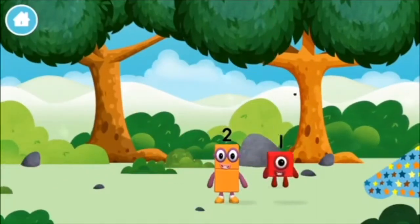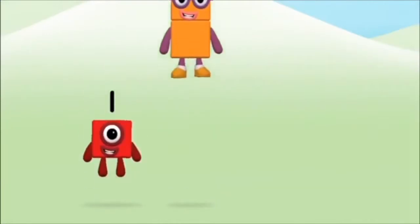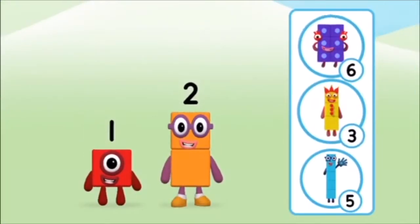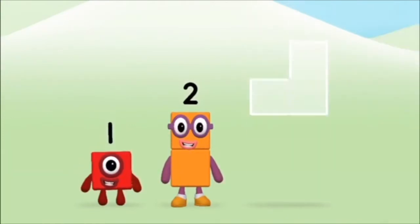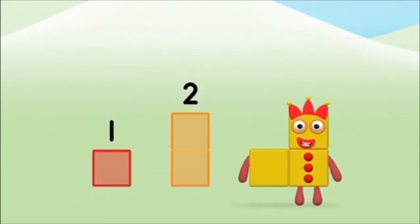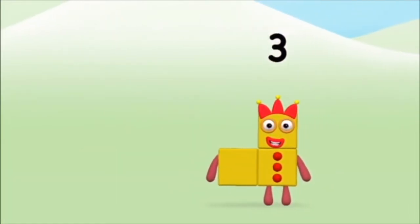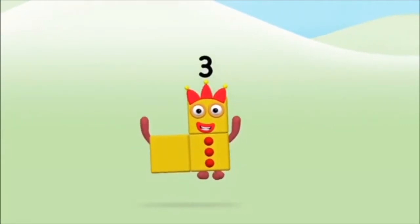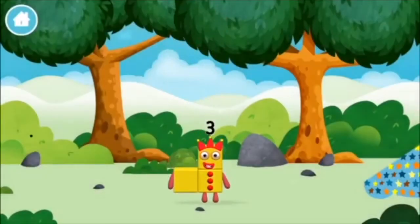The Number Block was hiding behind a tree! What Number Block can you make by adding these two together? That's the correct answer! Add the Number Blocks together! Two, one, one plus two equals three! Great! You made Number Block three! You made a new Number Block!